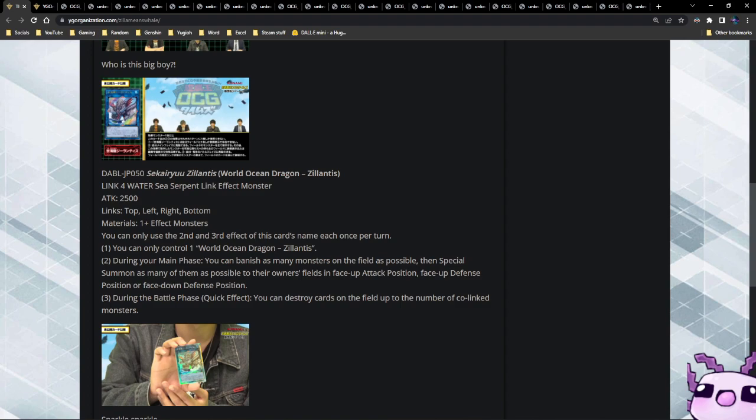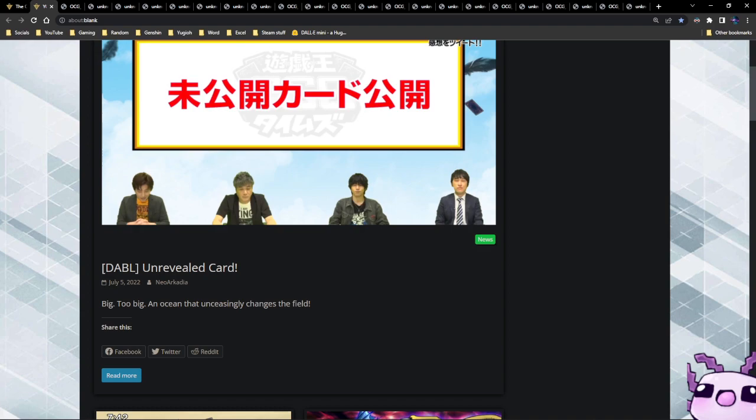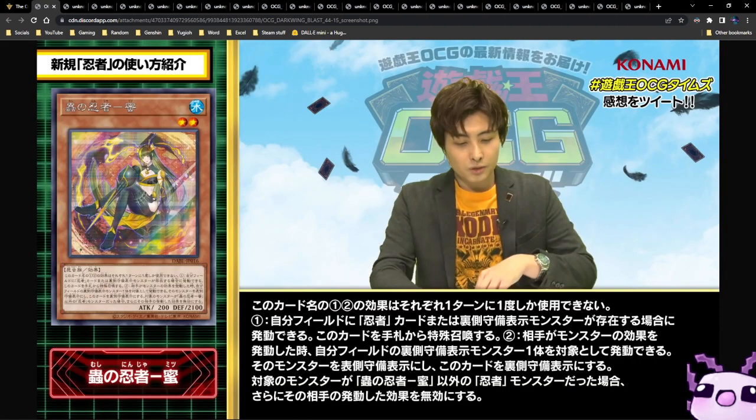This card is very broken in my opinion. It's a Link 4 that can take a Link 4 to summon it, so if something like your Access Code gets negated you can take that Access Code and slap this down instead. Being able to destroy cards up to the number of co-links is pretty powerful, and rearranging monsters' positions is very good. This card is very powerful.